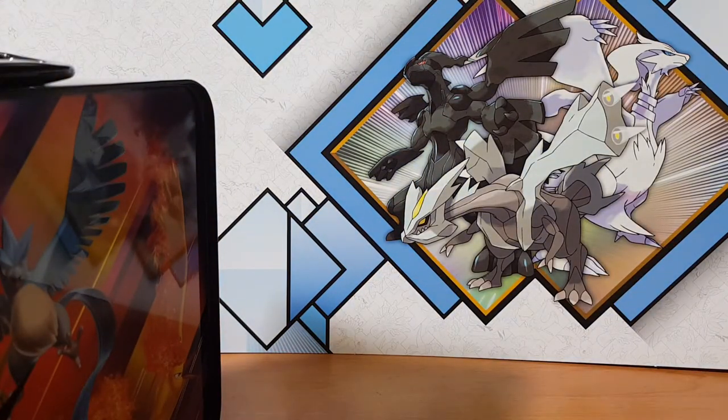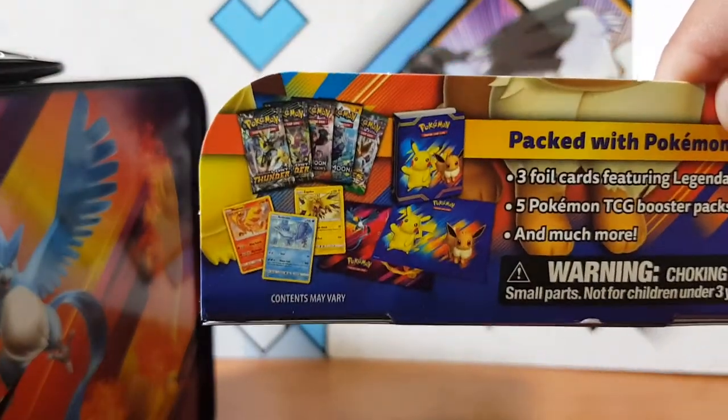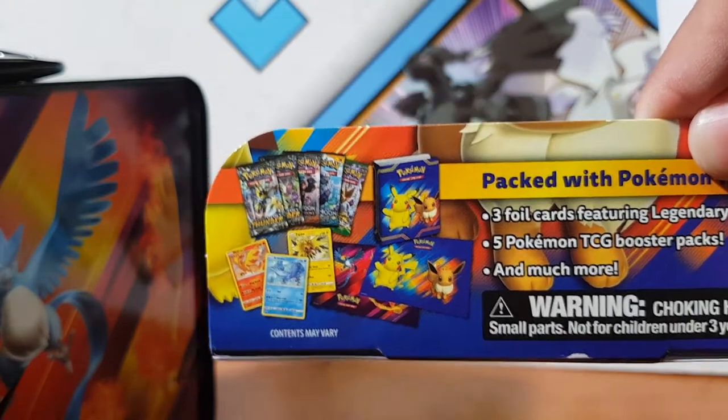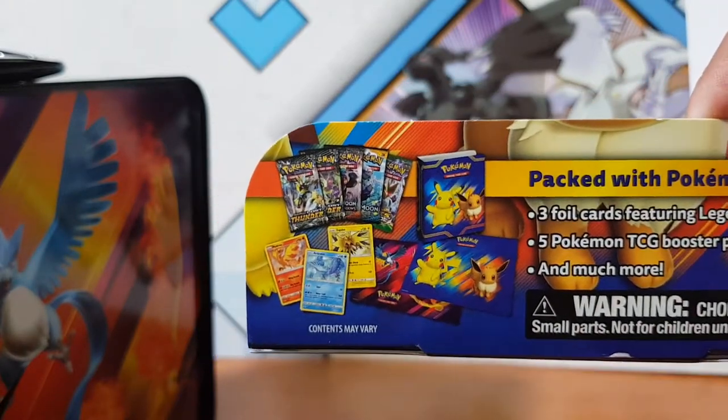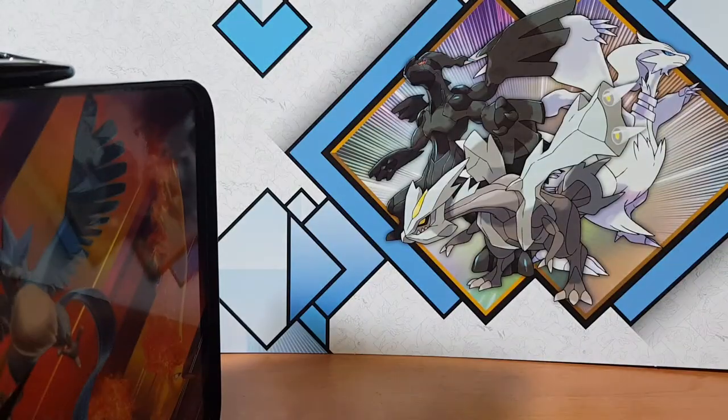So I'll just show you the box — this is what it comes with. I think it's five Lost Thunder packs, three holographics, a playmat, and yeah, many more, it says. Many, many more.